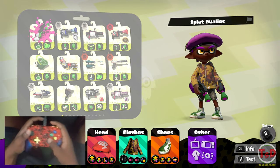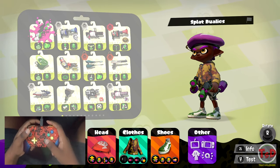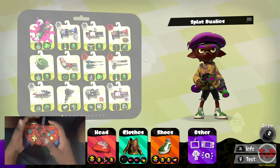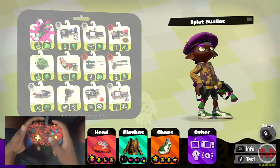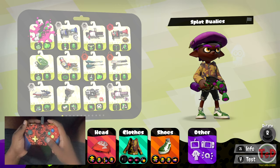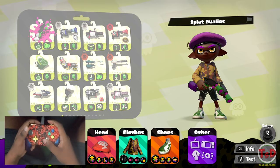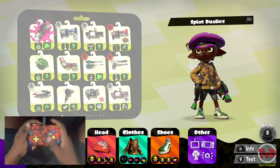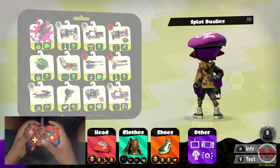Today we are going to be using the Splat Duelies, which I would like to say is the forgotten slayer weapon. There was a certain patch in the past where the ink efficiency of this weapon pretty much got nuked, and the ink pellets that hit your opponents are also slightly smaller than they used to be. So due to those things, not a lot of people use these anymore, but I think this weapon is still fairly strong.